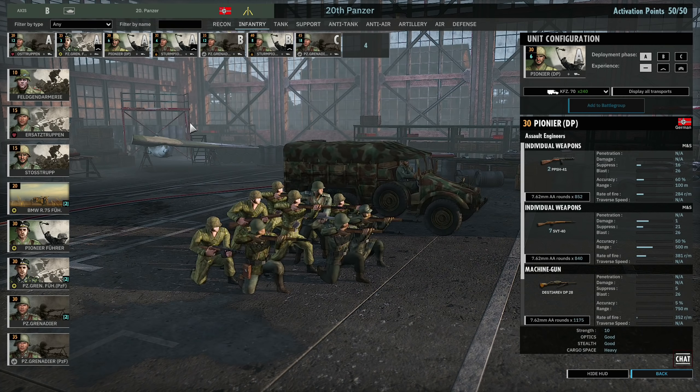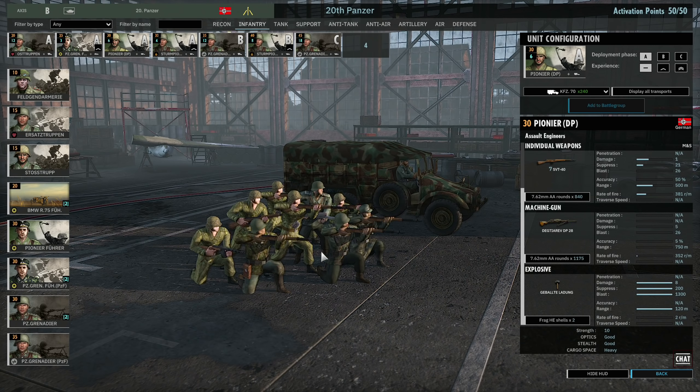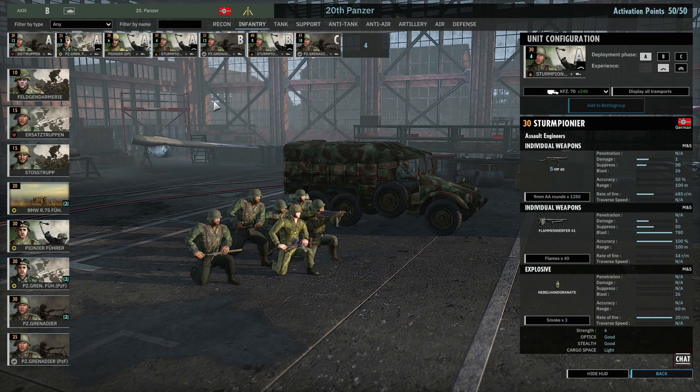Then we have a card of the Pioneer DP. These guys have essentially the same weapons as the Sappers: 2 PPSh, 7 SVTs, a DP, and some HE grenades. They work well at close and medium range engagements, which is what I used them for in the early game. For more capable close-range infantry, I've got Sturm Pioneers, but because there's a limited amount you've kind of got to make up for them with the Pioneers.